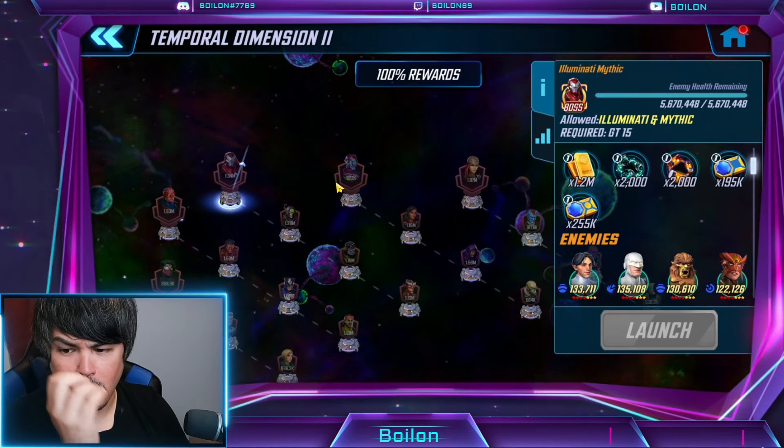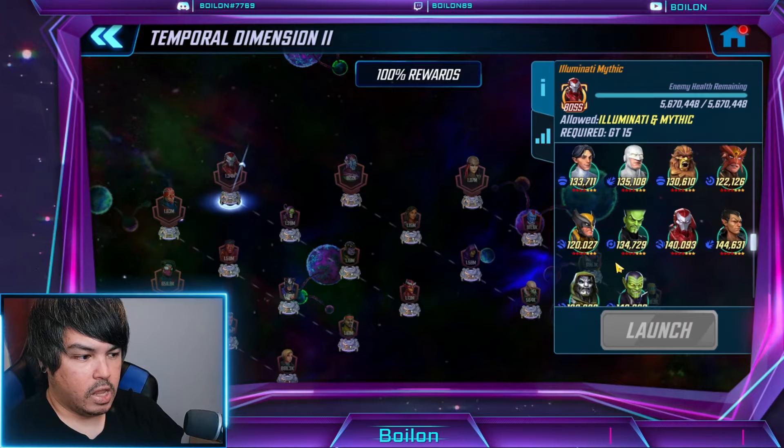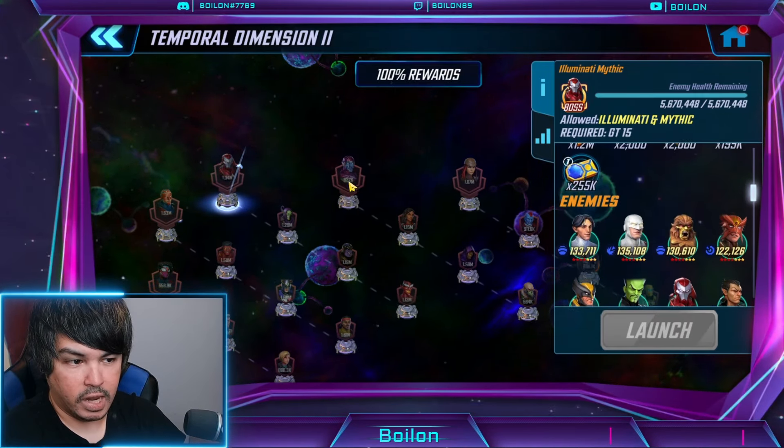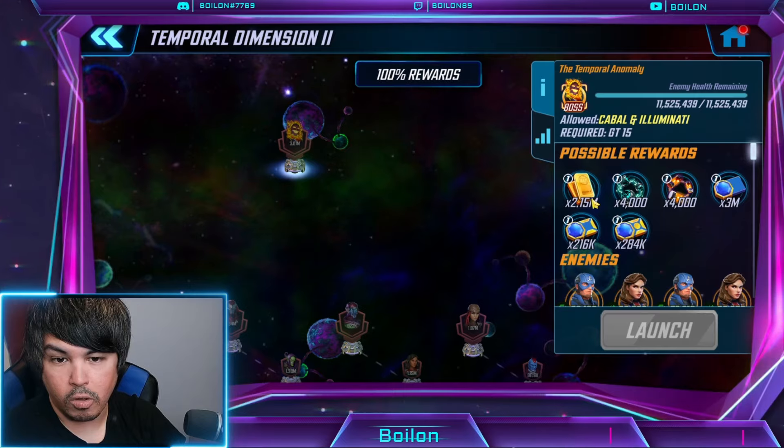And then Illuminati and Mythic — so obviously Kestrel, Apocalypse, Super Skrull, those kinds of characters. There's a Super Skrull in there, which is interesting. And then it finally goes to the final node, which is Cabal and Illuminati.